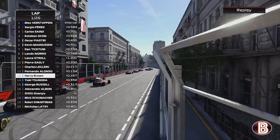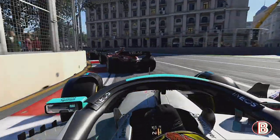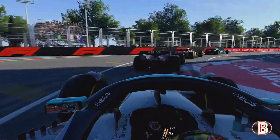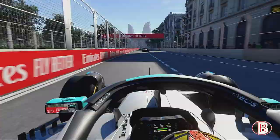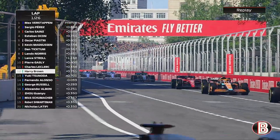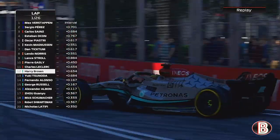Next up is the Alpine of Fernando Alonso, our teammate when we were last here. Down the inside of Alonso - we've got him nailed. We're up another position there, we've got a good start here as we now head into the castle section and round the old town.